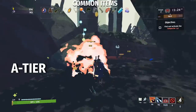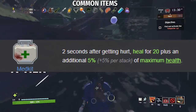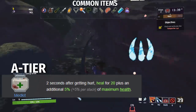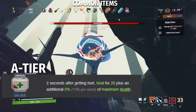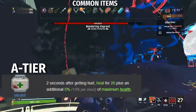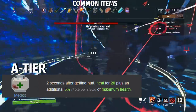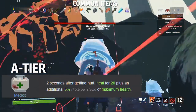Alright, let's move on to A tier, starting with the Med Kit. The Med Kit's effect: 2 seconds after getting hurt, heal for 20 plus an additional 5% plus 5% per stack of maximum health. Previously it had no effect on your maximum health and only gave base values, and those values were pretty low, so over time Med Kit would get worse and worse. Now, with the additional 5% of your maximum health, Med Kit is actually very reliable later in the game. I won't give it S tier because you still have to get hit and it's not 100% reliable, but it's better in the late game and super good in the early game as well.